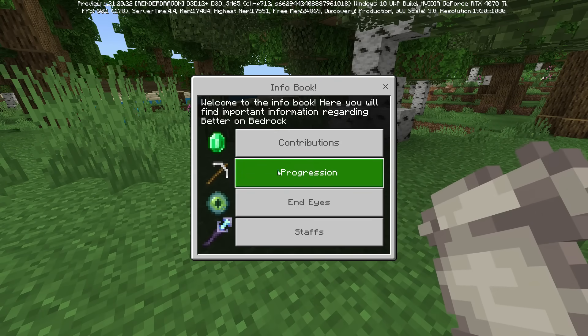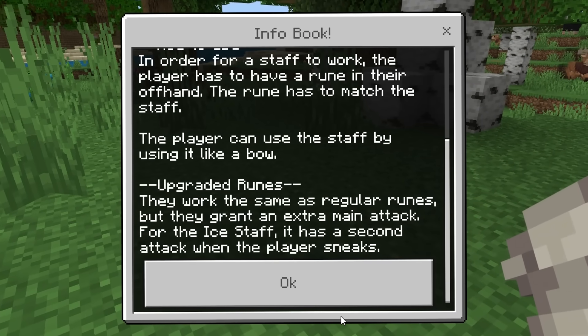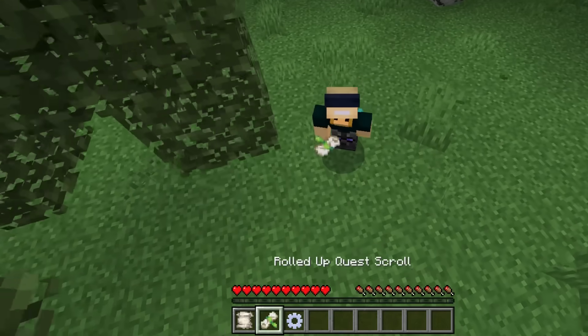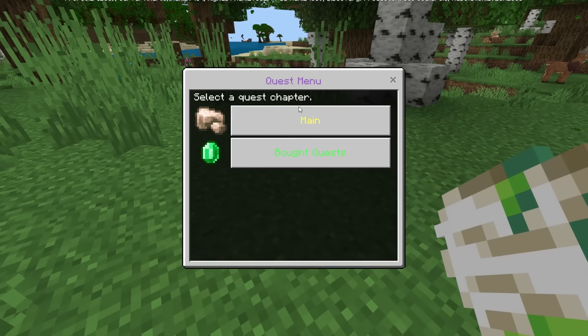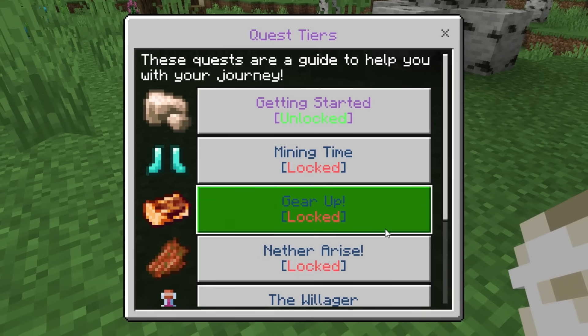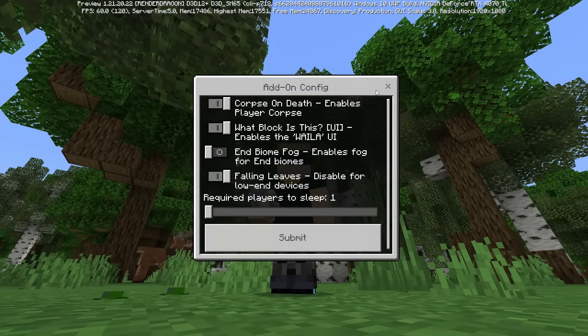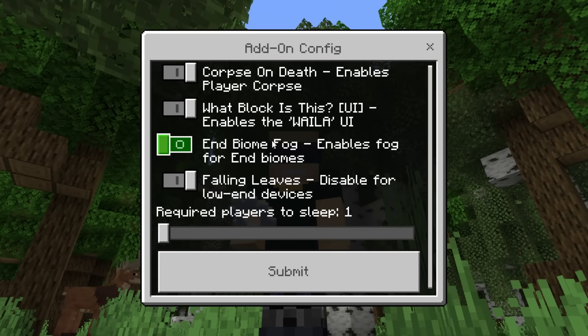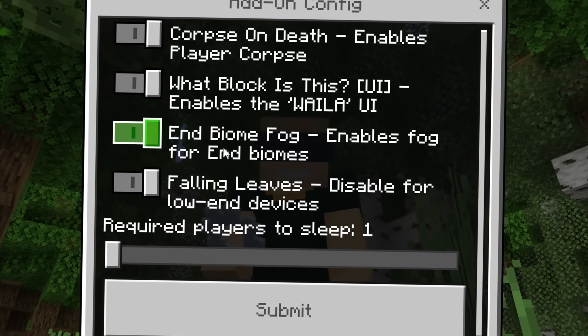Inside of this info scroll, you get information on how progression has changed. Inside of the rolled up quest scroll, if I use that, I get an opened quest scroll — opening it reveals a bunch of different quest lines that'll guide me through this new stuff. Inside of the add-on config, there are very essential toggles, including end biome fog which enables fog for end biomes — absolutely, you had me at 'end.'